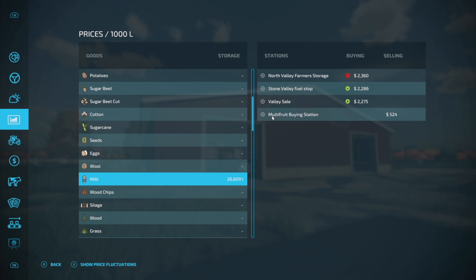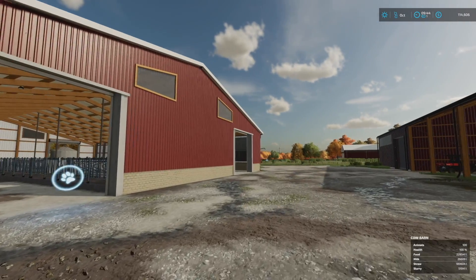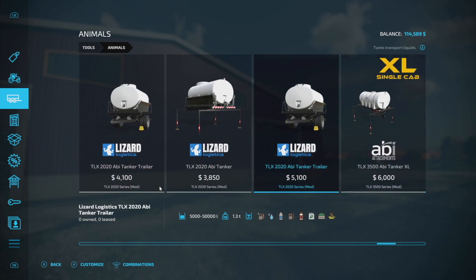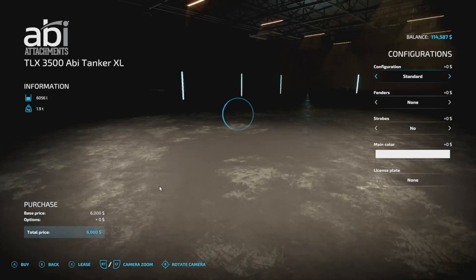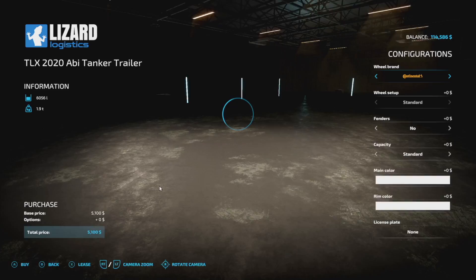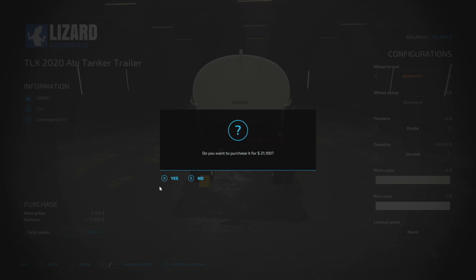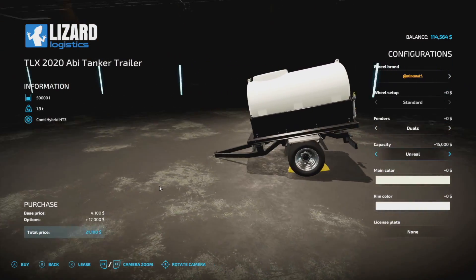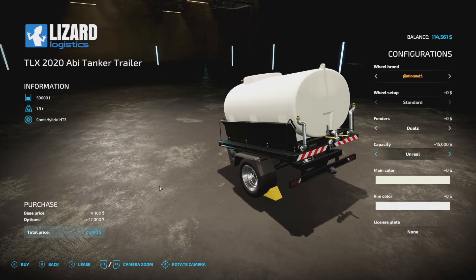What about milk though? As you can see, we've got a couple of places buying right now. We have a mod installed that kind of levels out the prices, so no matter what day you're selling you're good — you don't have to wait an entire year. North Valley Farmer Storage is buying milk for the best price, and that's right here. From 82 Studio we've got AS AB tankers — with the unreal capacity it goes up to 50,000 liters. We've even got an attachment that goes on the 3,500, which is pretty epic. The unreal capacity brings us up to $21,000.